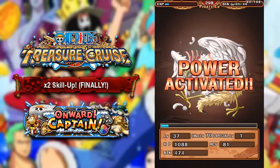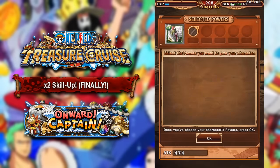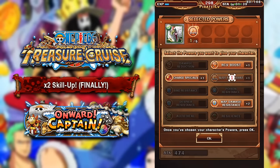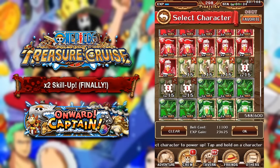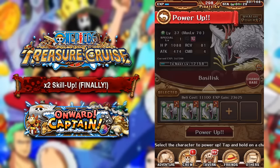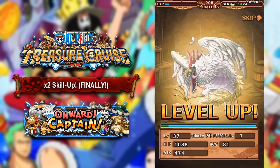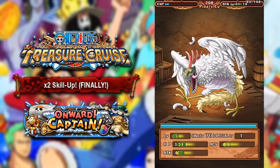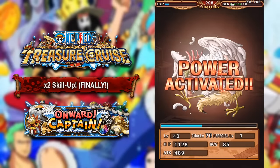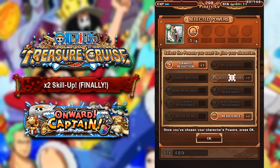Unfortunately no skill ups from the first set of Basilisk, but let's see if we can get some nice sockets. For the Basilisk, considering his special, I'm definitely going to be trying to get matching orbs on him — that's the most ideal socket. We'll feed like 3 and 3. Hopefully we can get at least 1 or 2 skill ups here, that would be really nice. We don't get a skill up — I hope this isn't a sign of what's to come — but we do get another good circle, which is nice to see.